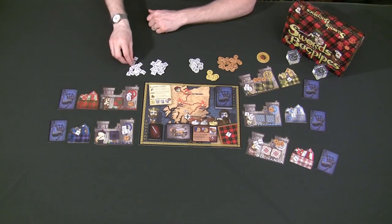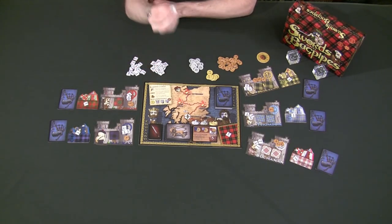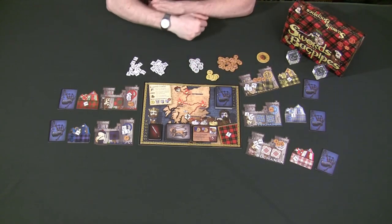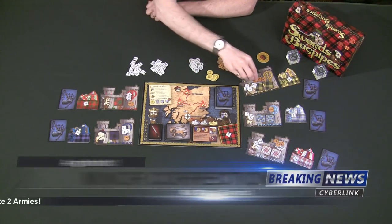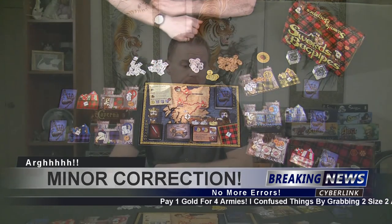Choosing that option also puts one army in defense of Scotland to help out Scotland this round. The next Replenishment action is to just take two armies for your castle. Finally, you can spend one gold to raise two armies in your castle.